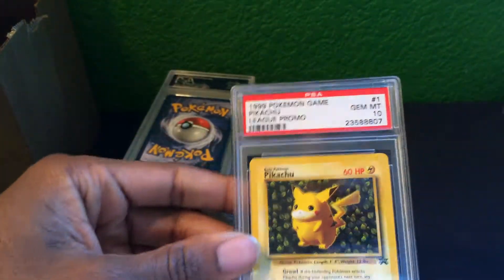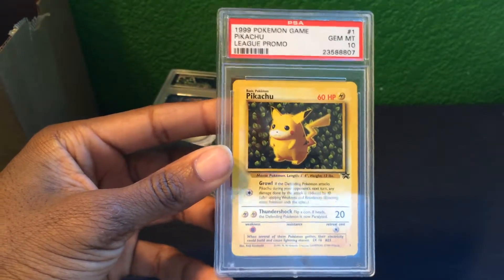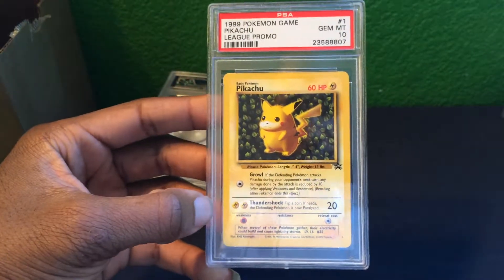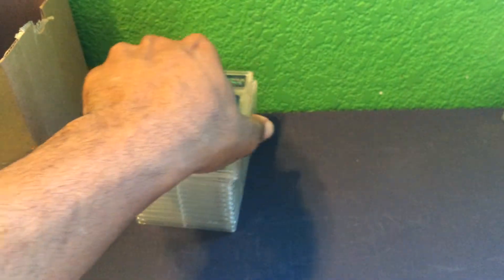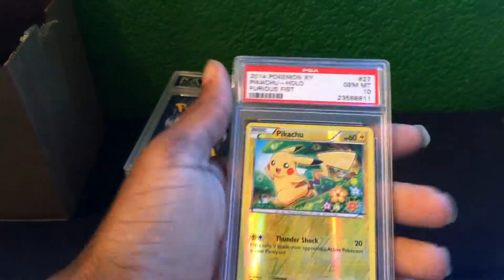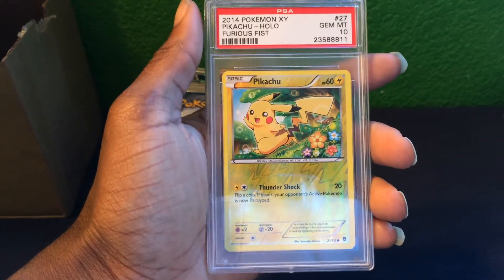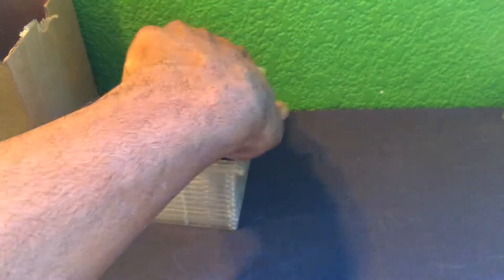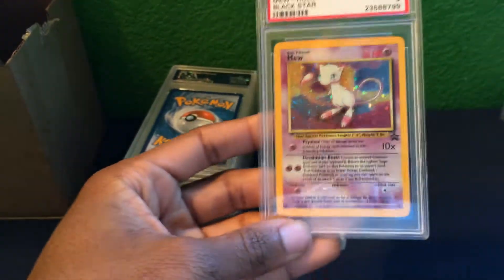Next is a Pikachu Black Star promo with a Gem Mint 10 grade. I also have a Pikachu reverse holo from the Furious Fists set — another Gem Mint 10.